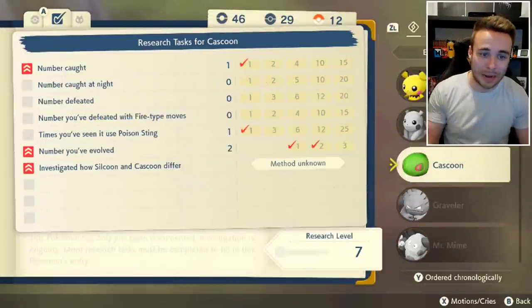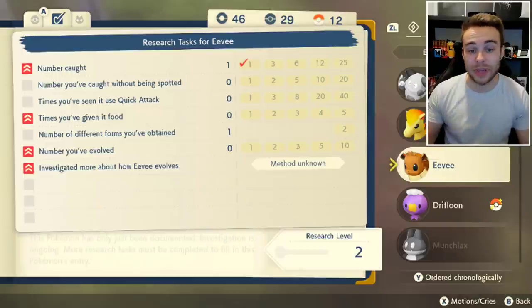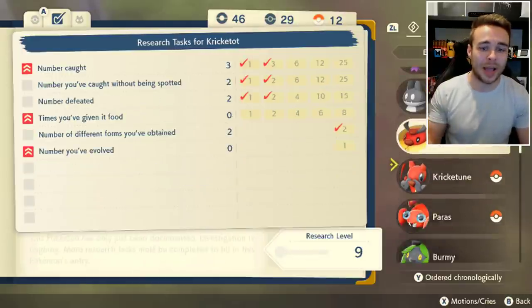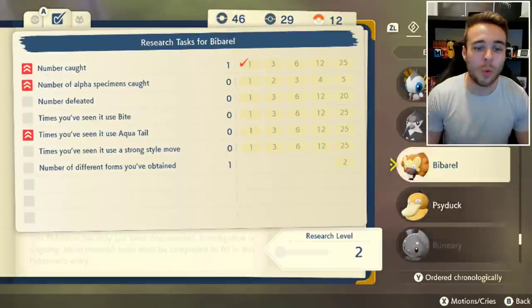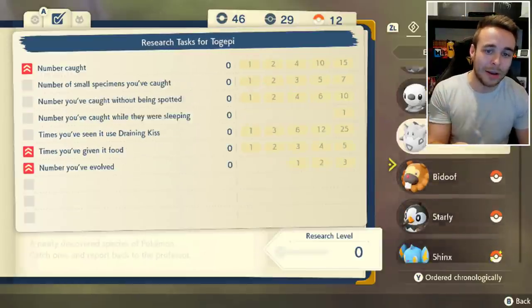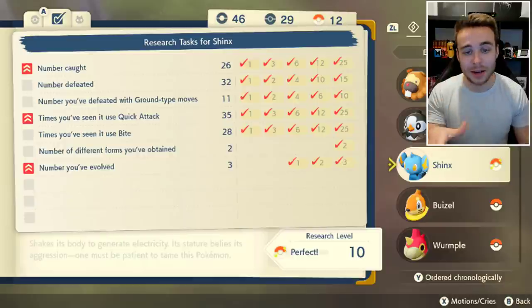As you can see, each individual Pokémon in Pokémon Legends Arceus has its own research tasks — they're all different for each Pokémon, it's not the same thing every time. Basically, when you get the research level to 10, the shiny odds of that Pokémon increase. And then when you completely finish it and it says 'perfect,' as you can see here on my Shinx — 'perfect 10' — the shiny odds increase again.